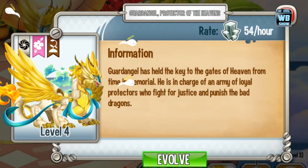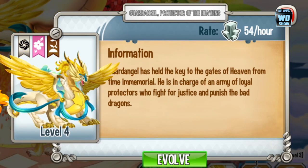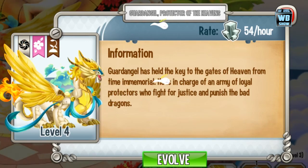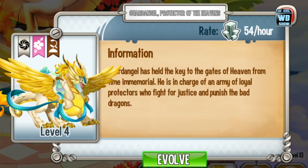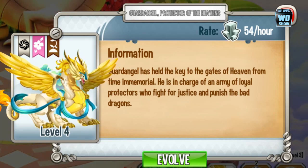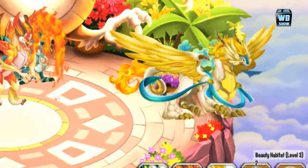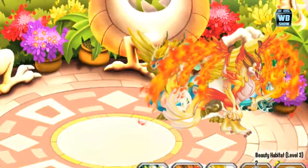Level four — we're gonna tap on it. She launches something from the back. What in the world are those things? Ghosts? It launches angel ghosts. I guess that's how it works. 54 platinum per hour at this level. There it is, that's what it looks like — level four on the island.